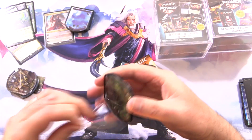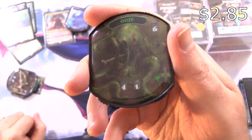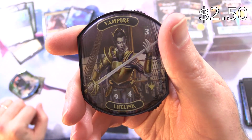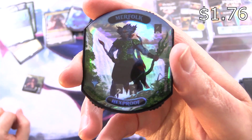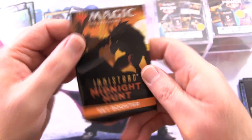So we have an Ooze — that is awesome. And we have a Vampire — just a regular Vampire with Lifelink. And finally we've got a Merfolk, and this one is Foil — you can see that really pops — with Hexproof. Let's get into the packs. Midnight Hunt treated us well in the first pack of the video — will we do just as well here?